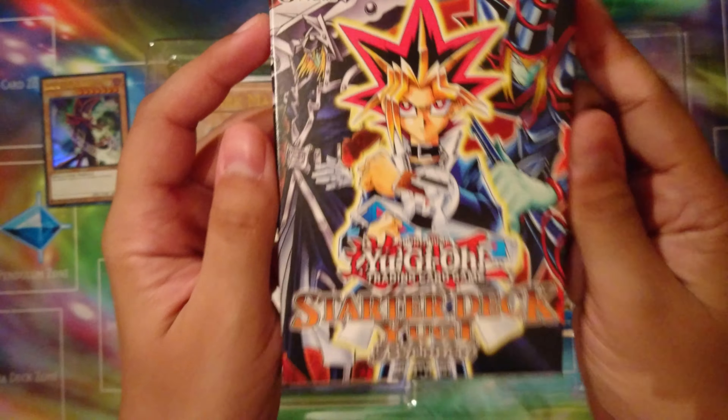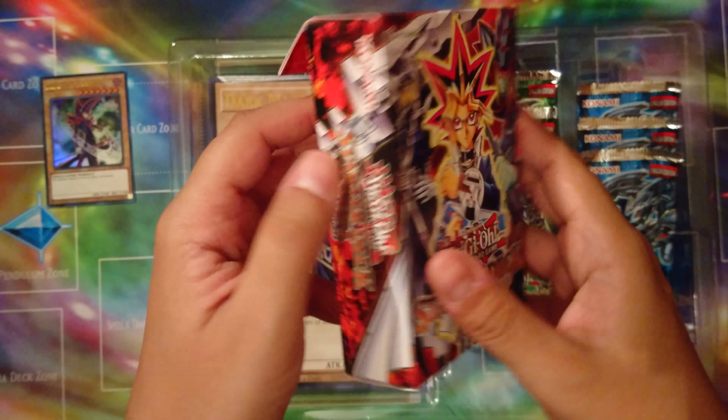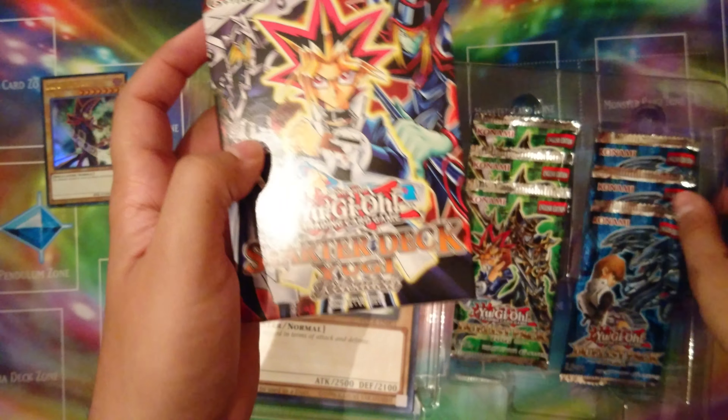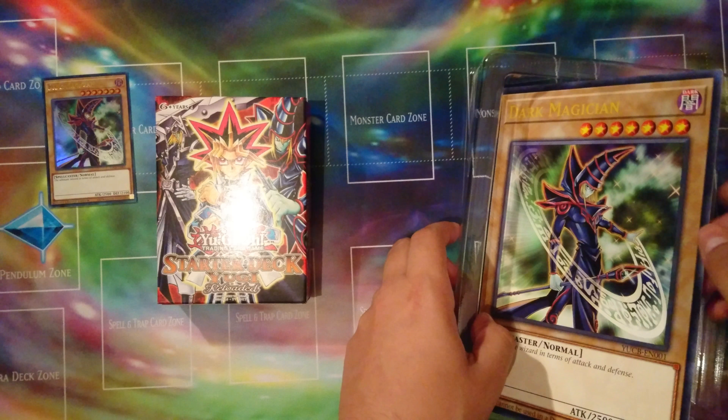We have the Starter Deck Yugi Reloaded. If you actually wanted this for some reason, this is probably the best way to get it because it's like $13–$15 retail, or even $10. You probably make up the price with the rest of the box. We have the starter deck — not a structure deck. Starter decks suck.